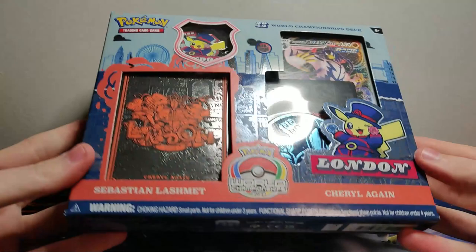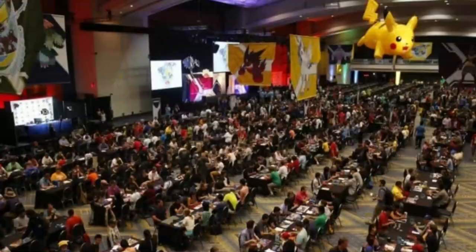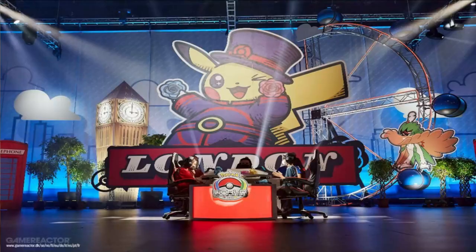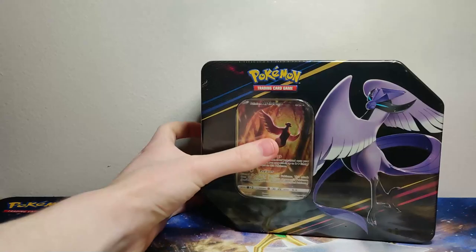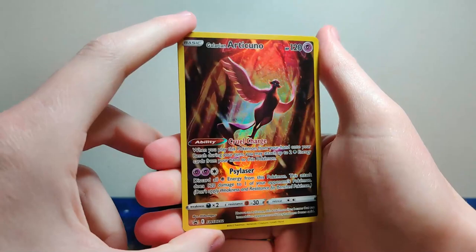This is the London World Champions box — I think it's just a little celebrations box for the World Championship because it took place in London. But let's start with the Articuno box and open it up. Scarlet and Violet are just a week away. There's our Articuno promo card.